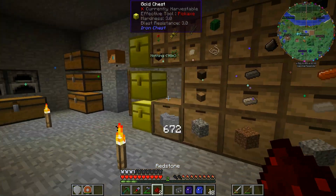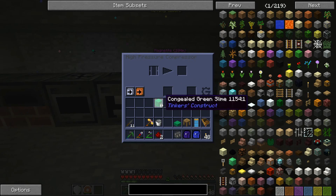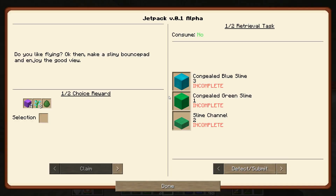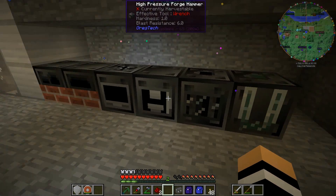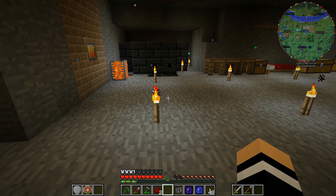Let's go for two more of those, grab some slime - and I think there's three of those. In the extractor, the extractor will give us four out of each one of these, which will give us enough slime to make the other channel. Then we can have two slime channels, one congealed green, three congealed blue. There's three blue, plenty of green. There we go - four and the other four of those.